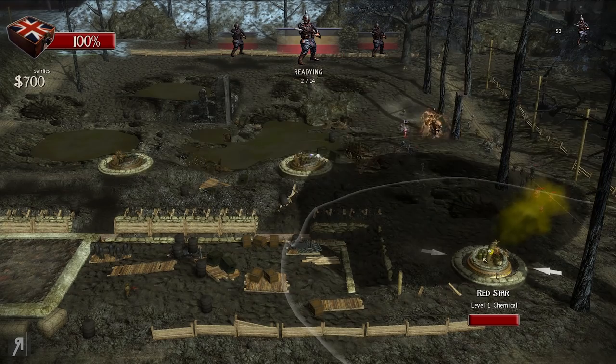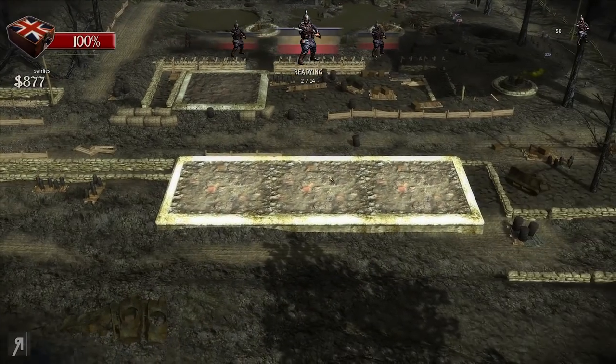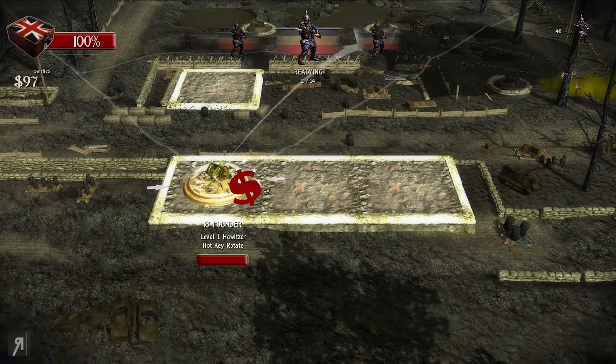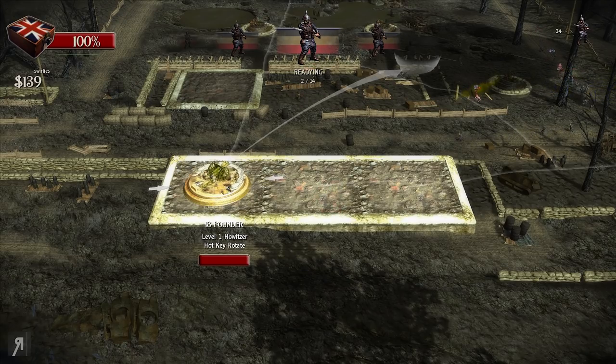Look at how much AoE damage it's capable of doing — it's really crazy. Let's get some howitzers up here as fast as I possibly can. We also need to rotate them, as you can see. You can rotate with Q and E — E goes right and Q goes left. You need to be able to do that, otherwise your howitzer is not going to be able to focus on the enemy it needs to kill.